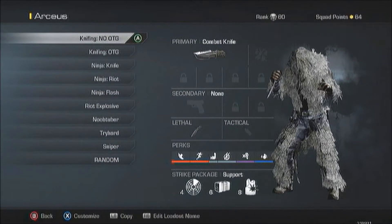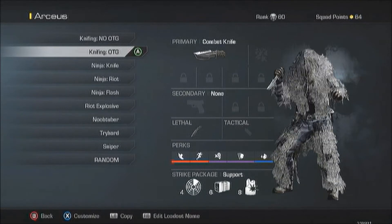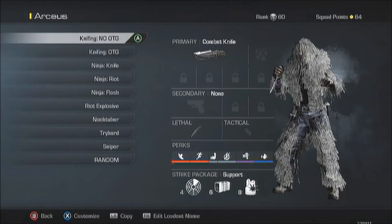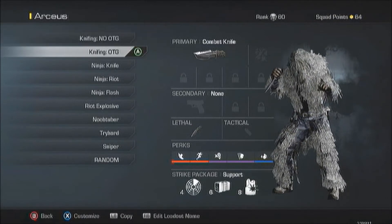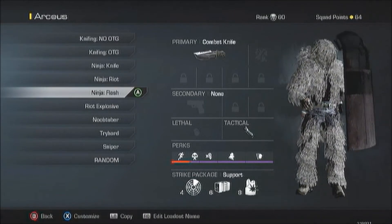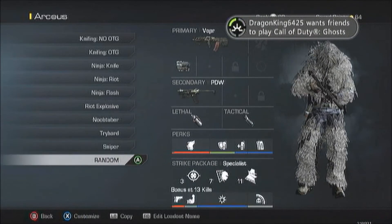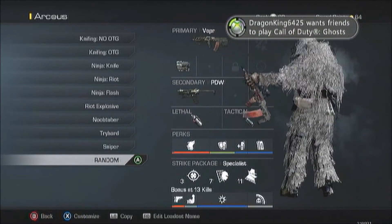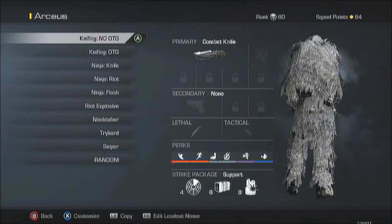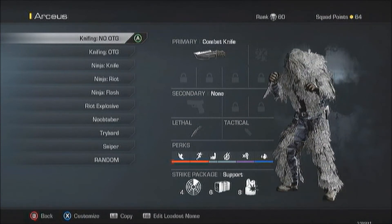My other knife class has an Optic Red Dot — it replaces Strong Arm and Reflex in case I don't need Scavenger. Another knife class I have is my ninja knife class, which is specifically for ninjas — it has no throwing knife on it. I also have a knife class with a flashbang that I hide inside walls. These are all my other classes in case I want to use a gun, which is very rare — 99% of the time I will use a knife.